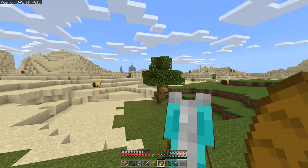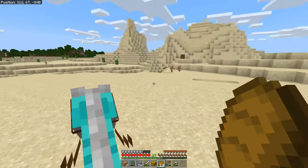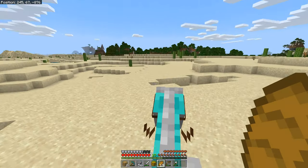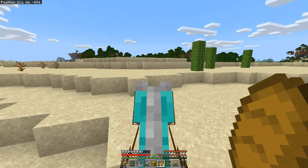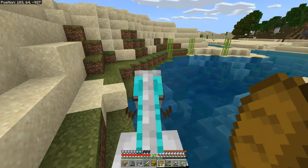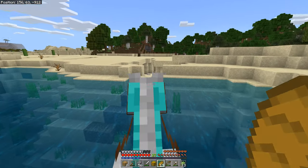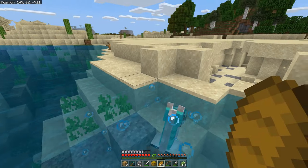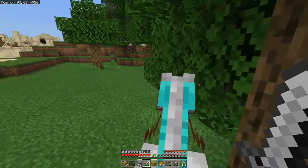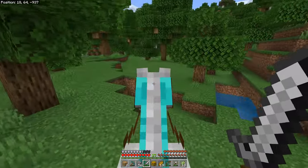I'm just going to forget the villager route and kill a lot of cows for leather — it'll be faster than setting up lecterns and trading. Someone said I need a Silk Touch axe for beehives and should do it at nighttime. I've never made a honey farm before — that could be an interesting build. But first I should grab a lot of this sugar cane I keep passing up, and find a bunch of cows for leather.